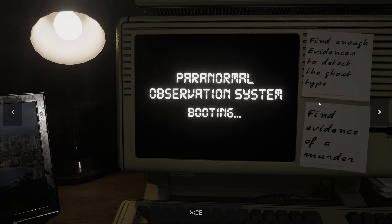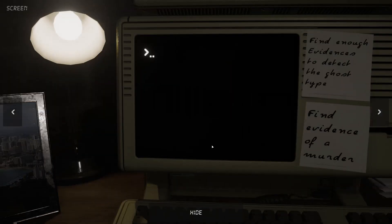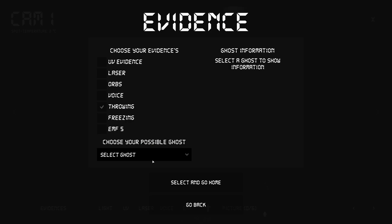Find enough evidence to detect a ghost type. Find evidence of a murder. Just to recap, we're finding a ghost type, just like Phasmophobia or any other ghost hunting game out there. There are many ways of finding the ghost. We've got temperature and item movement. Evidence is on that report. We get evidence: UV, laser orbs, voice, throwing, freezing, EMF 5. And then obviously you've got our dropdown for ghost type.